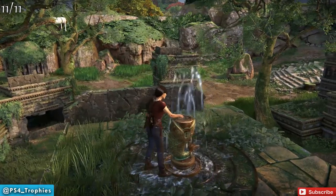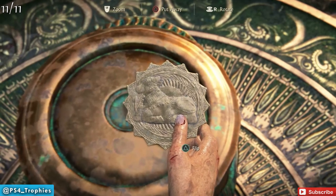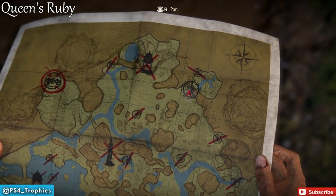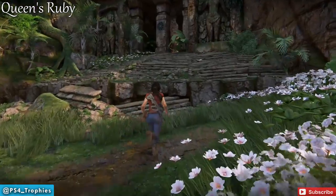Now that you have all of them, we're going to go back to the northeast corner and insert those tokens into the map that was on the wall. Doing that is going to give us the bracelet.